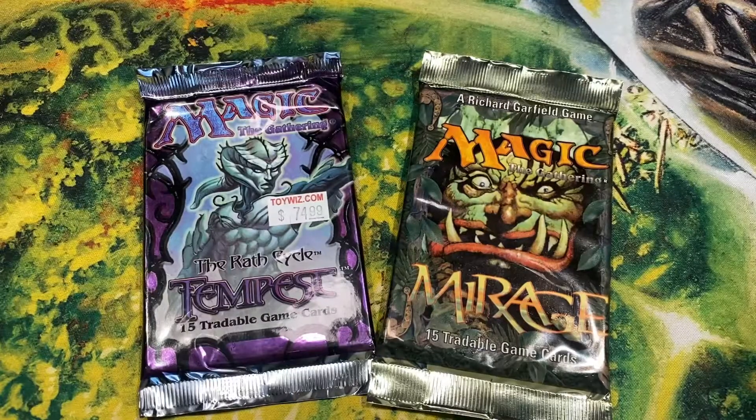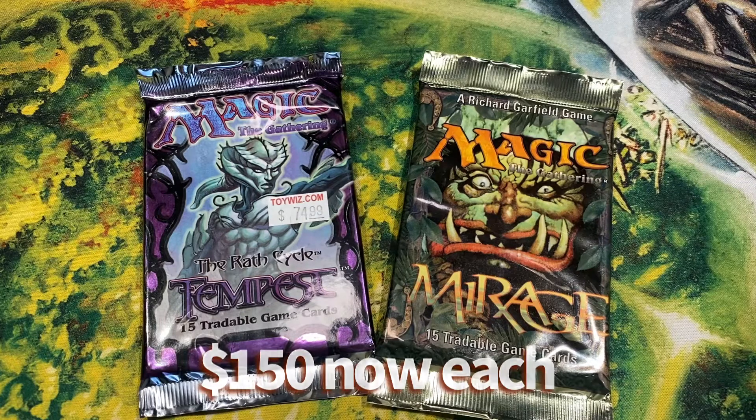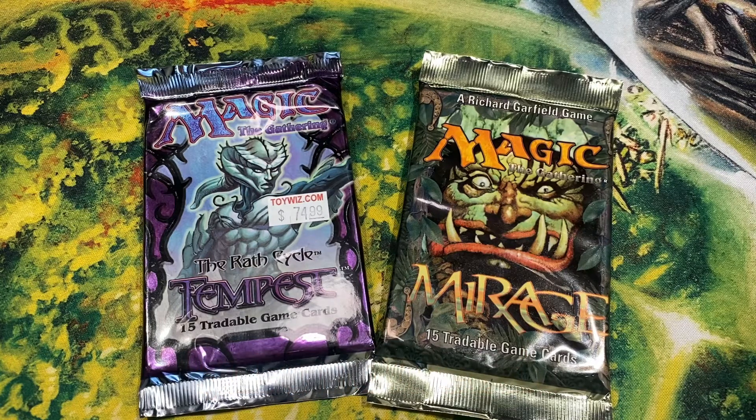Hey everybody, this is Ed with Dual Brain MTG and today we're in my basement card shop. We're going to be opening a couple of vintage Magic packs for my birthday — one pack of Mirage and one pack of Tempest. I was gonna wait to record this until I had a few more things in my basement card shop squared away, but my birthday was a couple of days ago and I just can't wait to open these packs. Hope you enjoy.